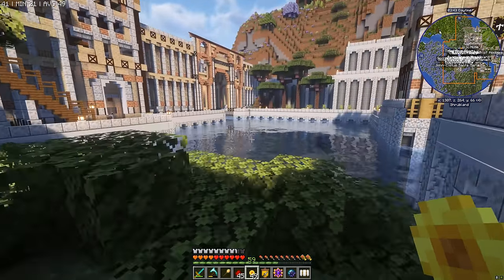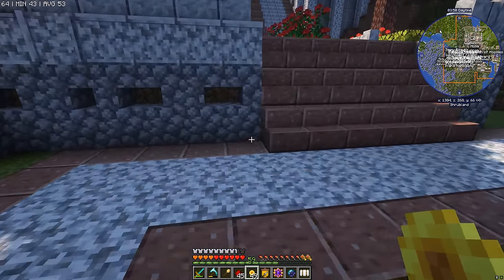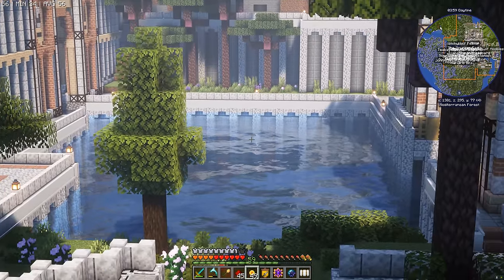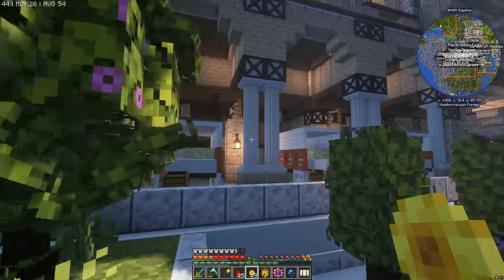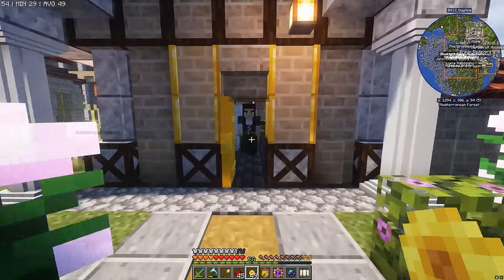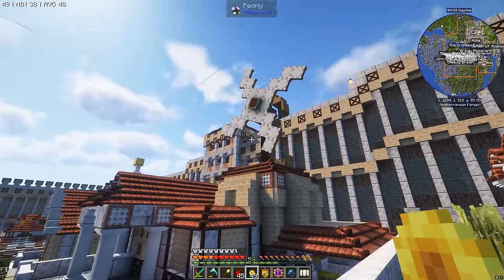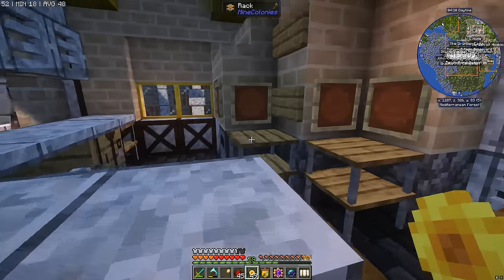Those guard towers over there — level 5. I reckon we could probably squeeze in a couple of extra fisherman's huts here, but we really don't need any more fish. We've got food overload here on the colony. But if you can think of something we could put here on the edge by the water, do let me know. The insulates at level 5 are beasts. The Fletcher's hut at level 5 — Gen Godzilla in here making sure our dudes are hooked up with all the finest bows and arrows money can buy. We've used Create to create the windmill on top of the bakery, but it's just for show — it doesn't actually do anything functional.